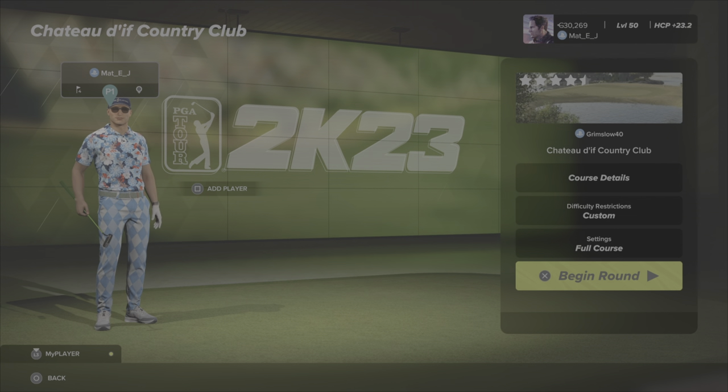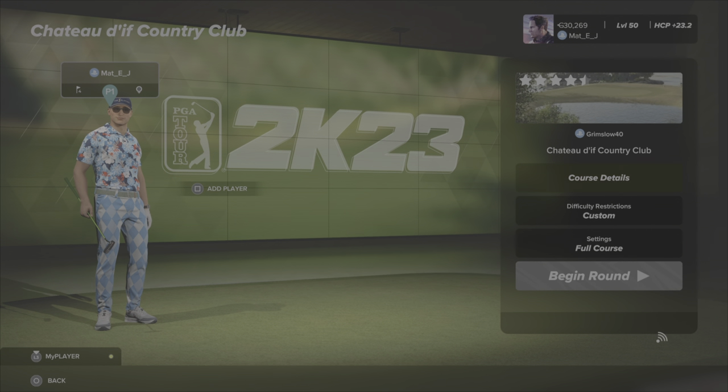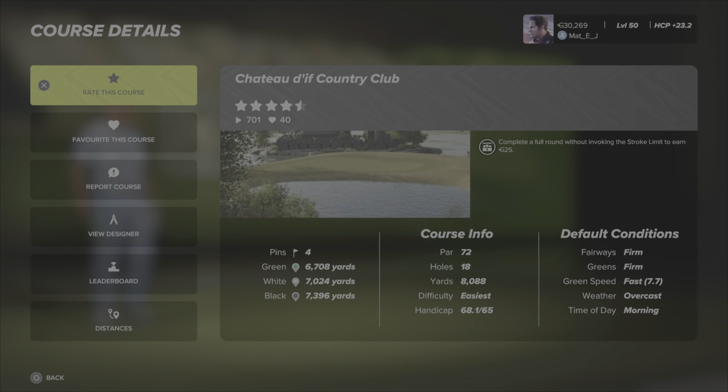It's by a guy called Thomas Hammond — I think that's the guy who posted in the community. His PlayStation tag is Grimslow40. Let's have a look at the course details: it is a par 72, 18 holes, 8088 yards, four pins, three tees — green, white, and black — with the black tees playing 7396 yards.